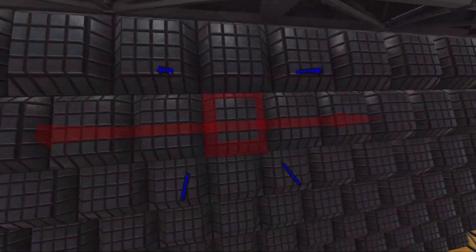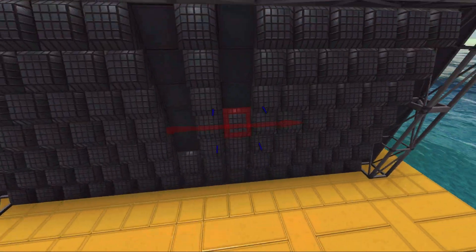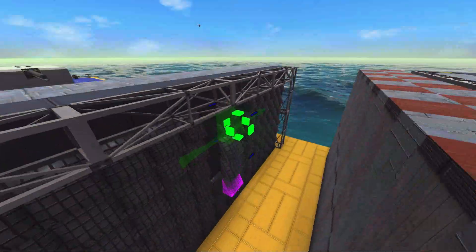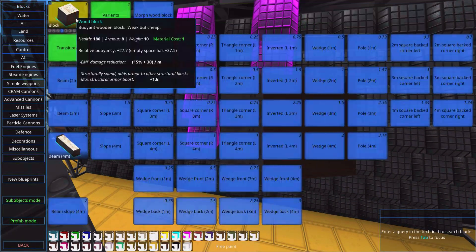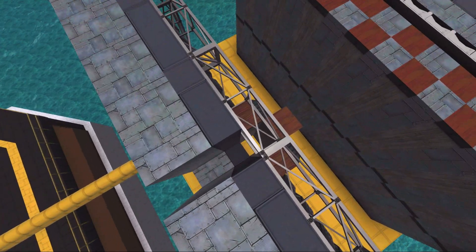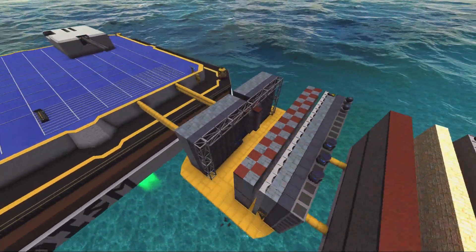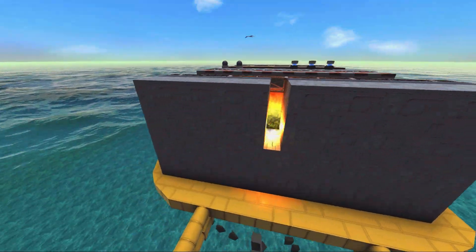Maybe if we remove some blocks and put wood instead, let's see if this works — just some filler wood there. If we fire now, even the flak damage is contained — it only took out four blocks. Yeah, that works.